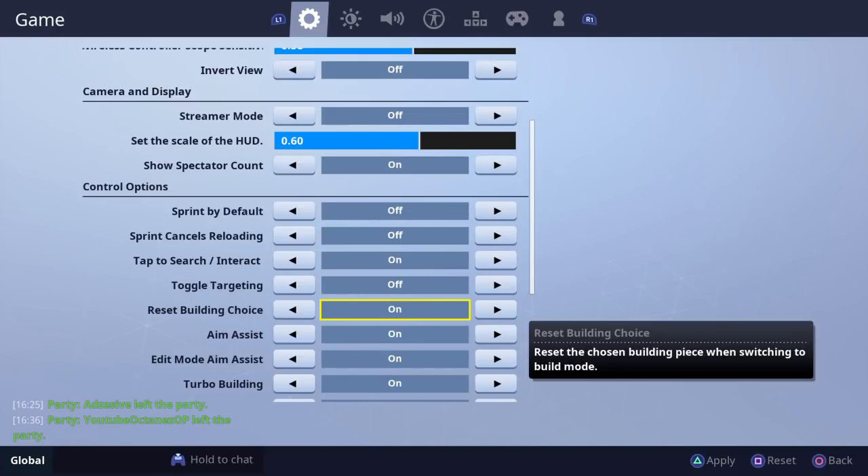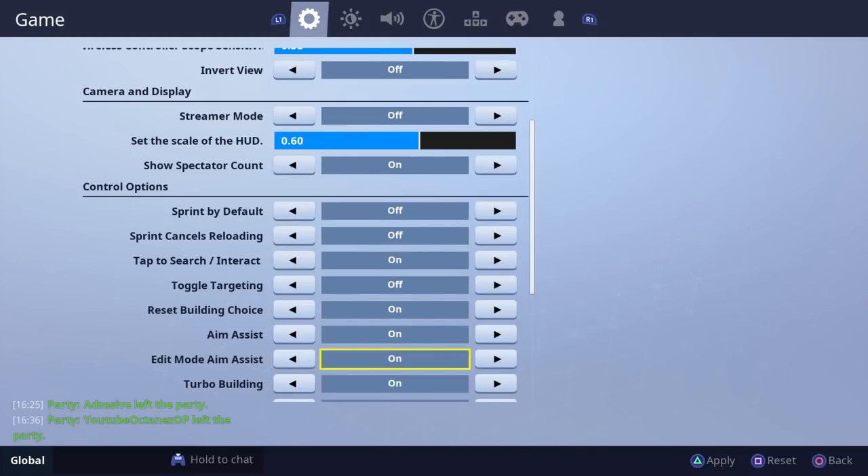Reset Building Choice I also have on. Say I last had my pyramid out because I placed it on someone's head — I can just go out of build mode and back in and then be back on walls or whatever I wanted.